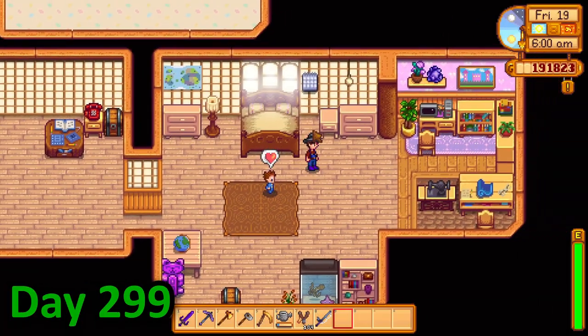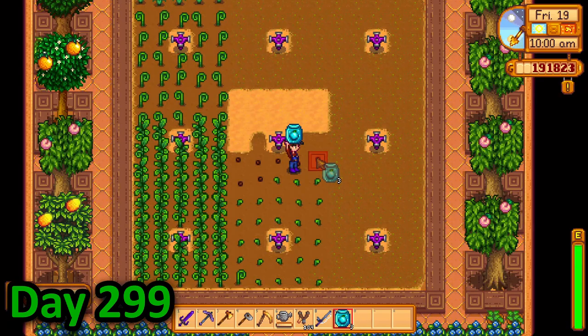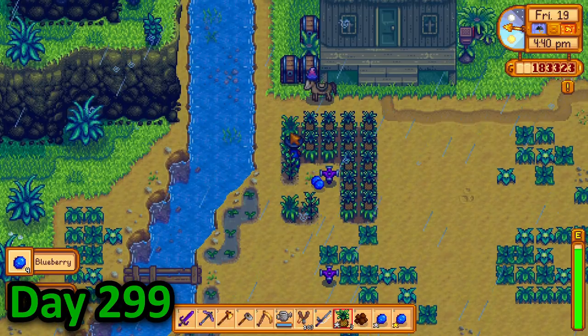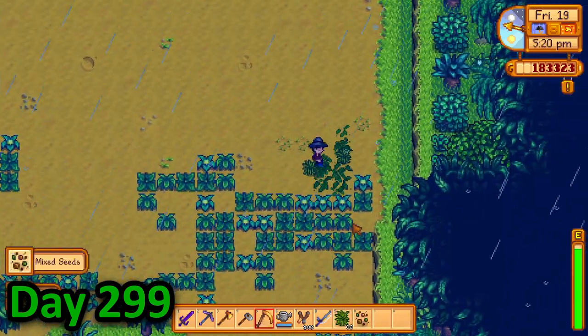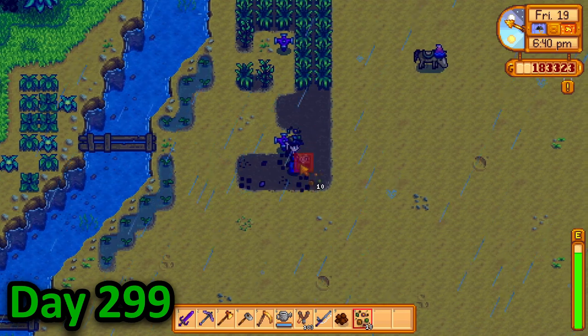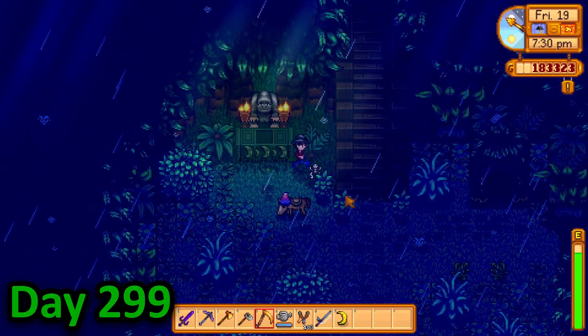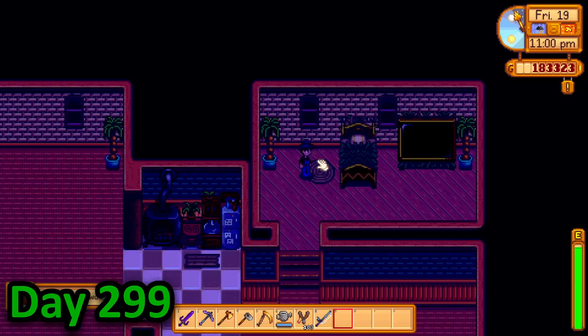In the morning of day 299 I placed some floor dividers to clean up my home before planting some more ancient seeds, then headed straight over to Ginger Island. There I harvested my pineapples and blueberries, then cleared out my entire farm from fibre before planting a bunch of mixed seeds. I then tried to give a monkey a banana but I couldn't, so I just ate it. By the time 8 o'clock came around I said hello to Leo before going to bed.